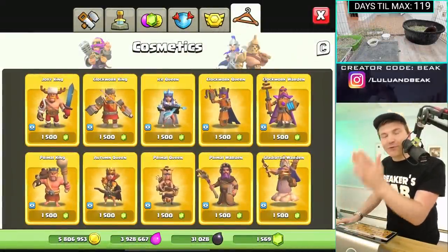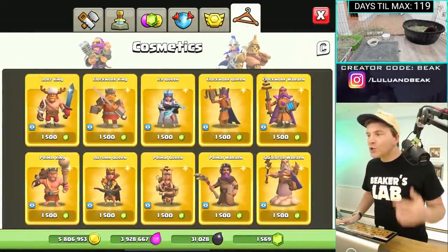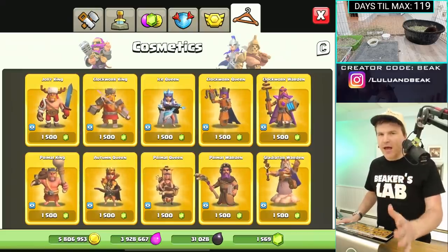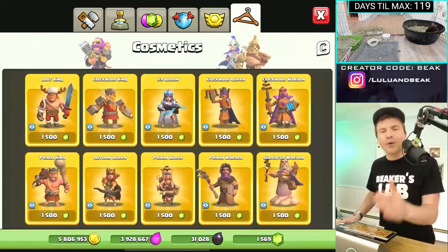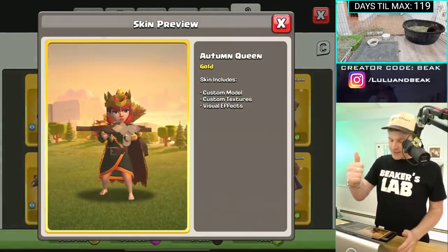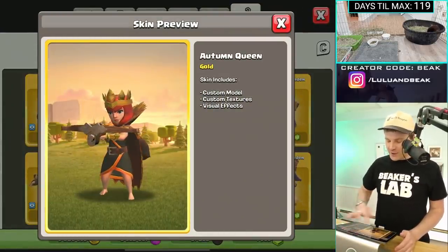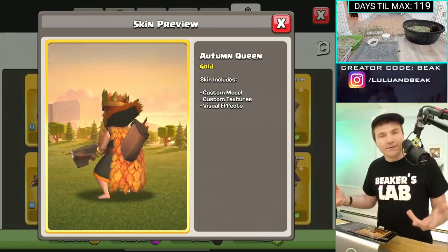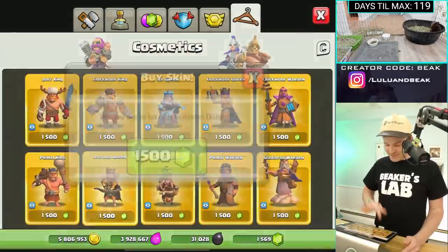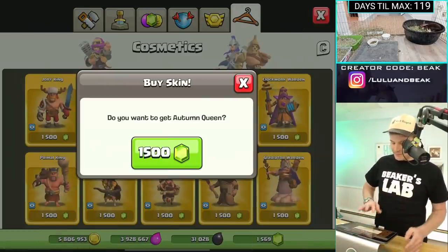He doesn't even take his crown off — he takes his entire skull off! Shouts to my dude. We're almost halfway there. I think next was the Autumn Queen — let's check her info screen: custom model, custom textures, visual effects. Oh, she has leaves that fly off of her. Done.